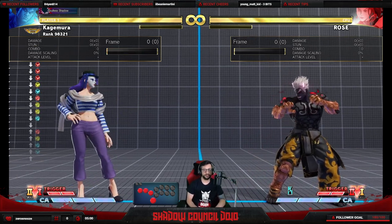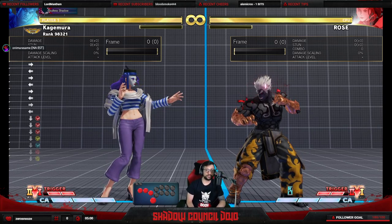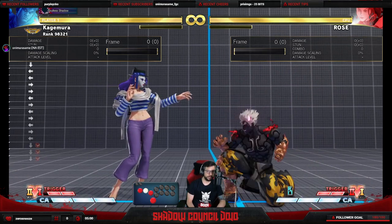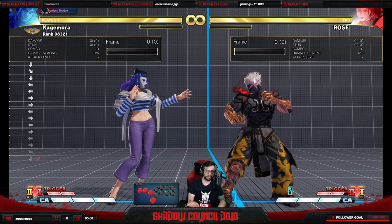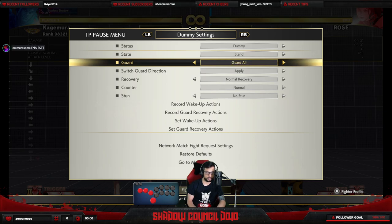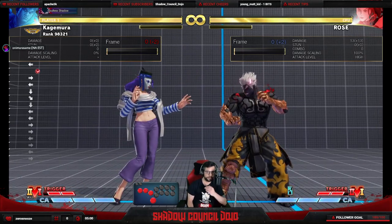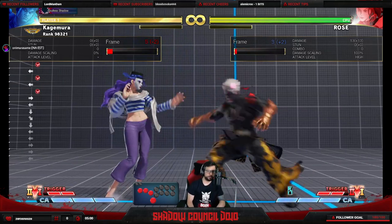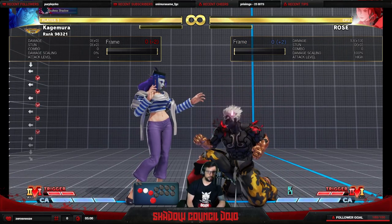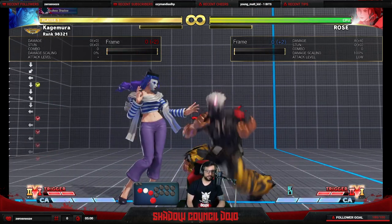Those are your buttons. Then there's movement — forward and backwards. In certain fighting games you need to press a button to block, but in this case the way to block is by holding back, or by holding down-back to crouch block. If an attack is crouching, she will have to crouch block — meaning down-back — to block it.